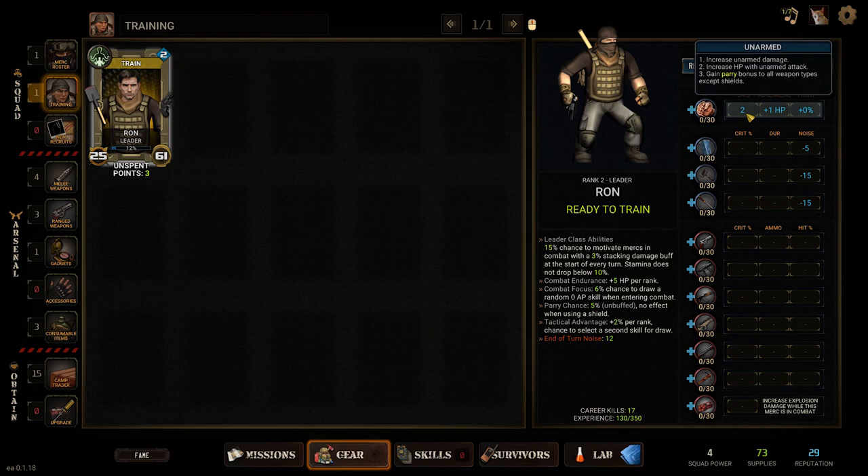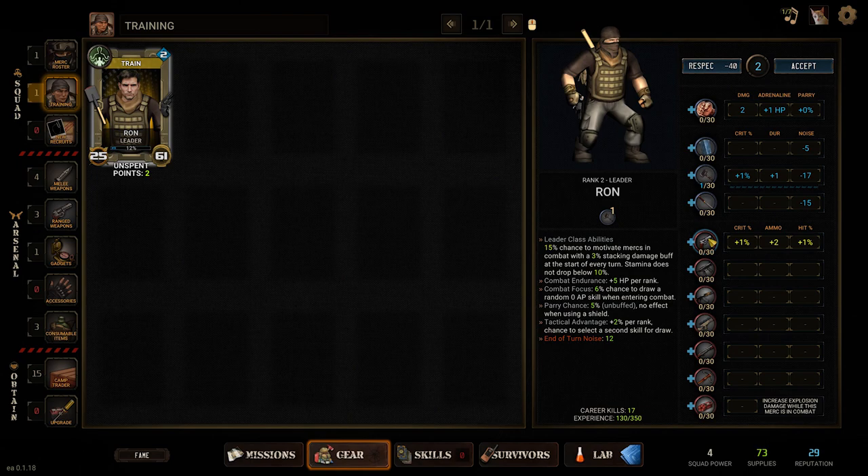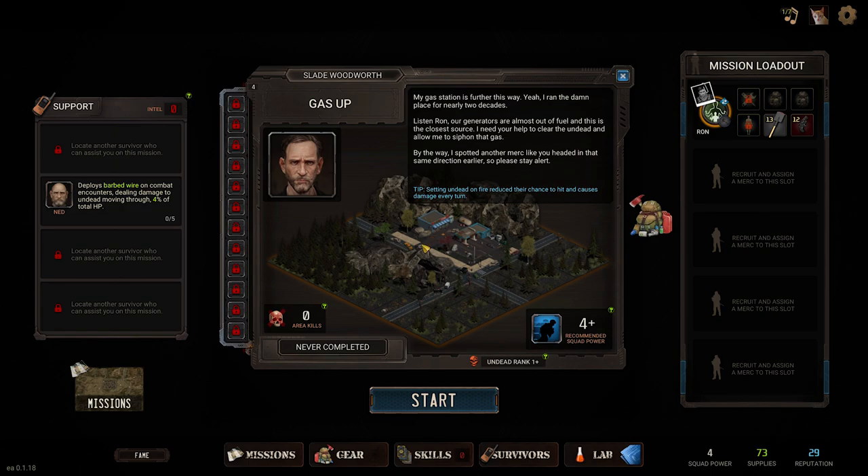There's unarmed combat too — basically running around boxing zombies, what an absolute baller. Let's drop one point into melee and invest in blunt and sharp weapon skills. I eventually want to test out the katana for sure, but let's stick to blunt weapons for now since we have more of those. That covers Slade's gas station — the one further away from camp where Slade ran the place for nearly two decades.